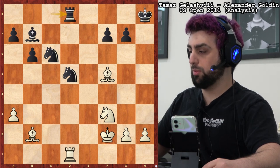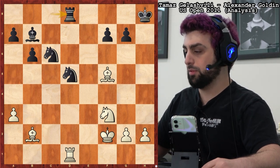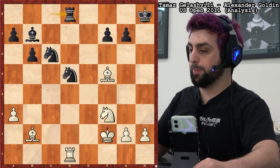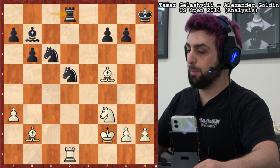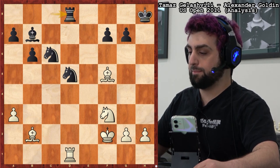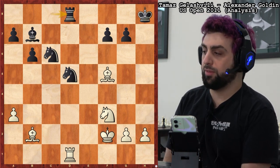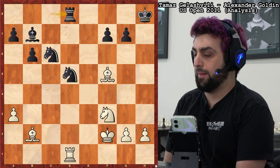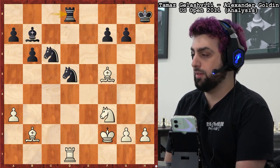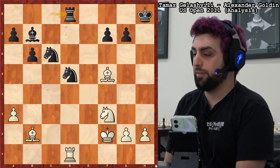We could think about our checks, but we only have one check on g7. Doesn't look too tempting. We have another capture on d5 — doesn't look too great either. So we're going to have to find the third kind of forcing move: threats. Checks, captures, and threats. How can white make some threats? Someone suggests bishop e4 — that's a threat, threatening the knight. Certainly a candidate move.